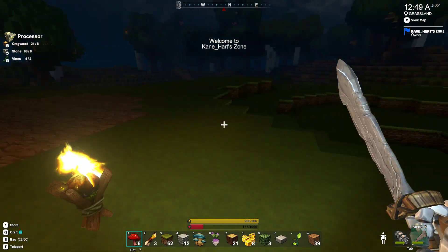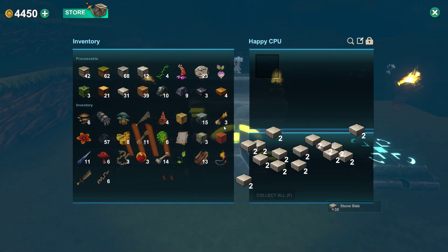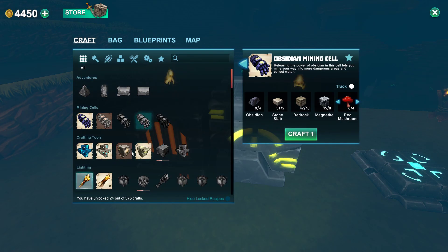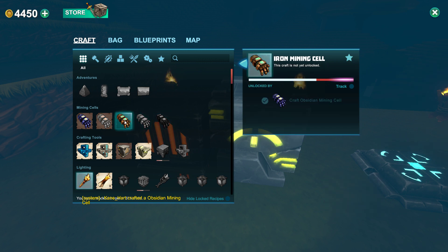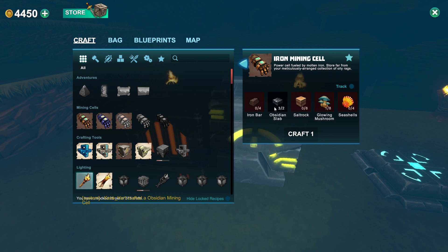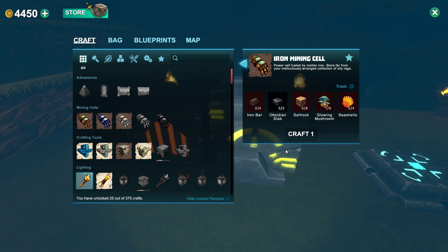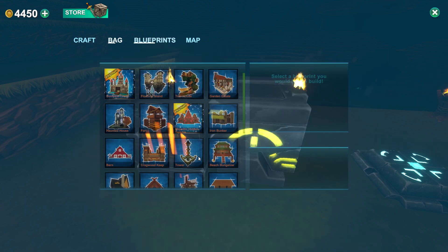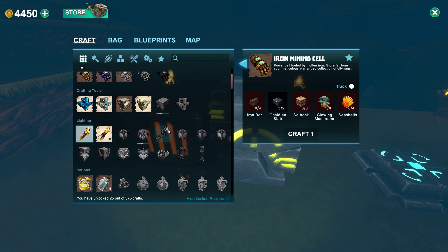There we go — home sweet home. I'll grab our stone from there. Let's go ahead and craft ourselves the obsidian version of the mining cell. Oh, that is awesome. So the iron mining cell is the next one, which requires iron — which we have not even seen yet. So that'll probably be a little further away to get. We'll swap this out. Excellent. Oh, if you hit TAB it just goes through it all.